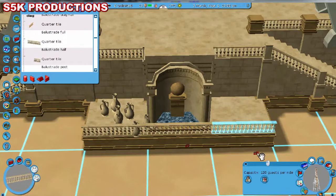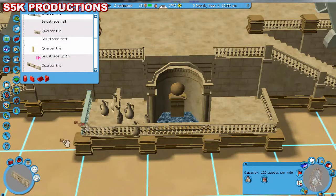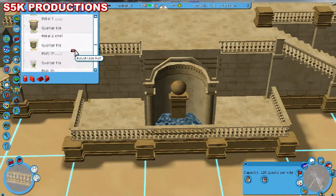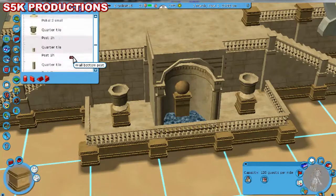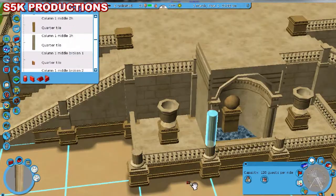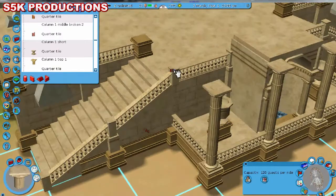At this point everything was going pretty much according to plan. The object count was hitching up — I'm amazed the game hasn't crashed yet. I'm trying not to use all the space I have in the park; I'll probably use some thinner paths or maybe narrow up the river. At the end of this episode I did some serious terrain business.